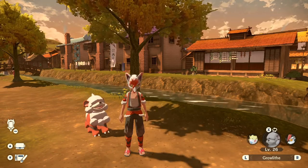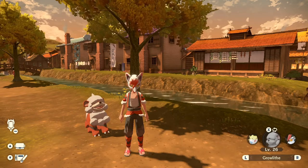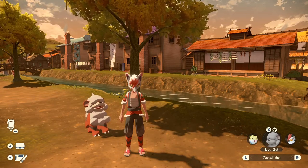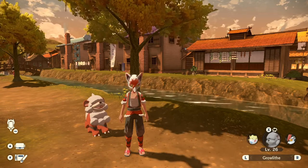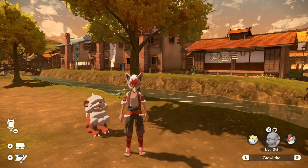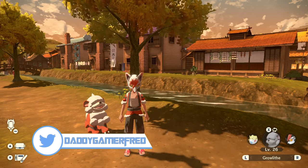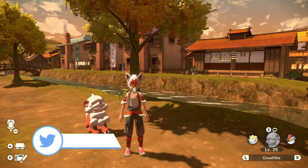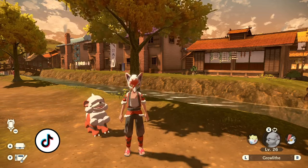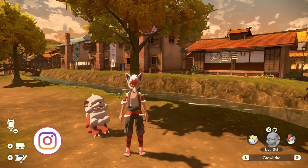Let me know in the comments if you're going to be trying to get this Hisuian Growlithe with the special OT trainer for yourself. I think it's pretty cool because this trainer name is the trainer from the Pokemon Legends Arceus commercial — that's a cute little touch. However, it is lacking to me because there's nothing eye-catching visually: it's not alpha, it's not shiny, it's not even in a special ball. So it is kind of lackluster visually. But I collect event Pokemon, so having the OT trainer different from mine is pretty cool. As for the 20 feather balls — you can't go wrong with free items. I'll take them, I'll use them, I'm not going to complain. It doesn't cost that much to get 20 feather balls, but I'll save the coin and use this code any day of the week.